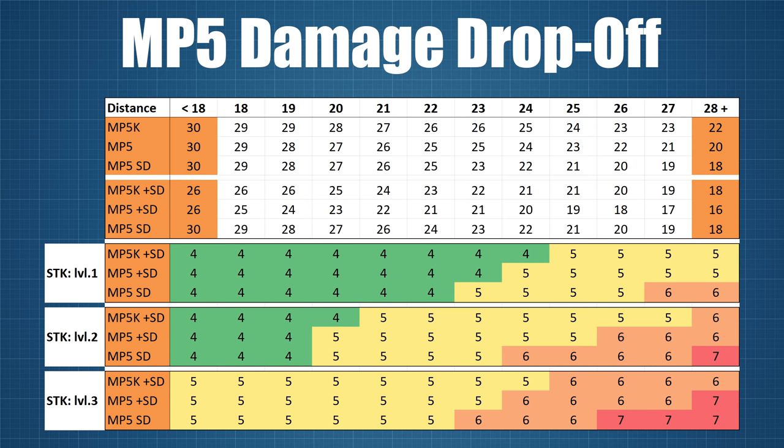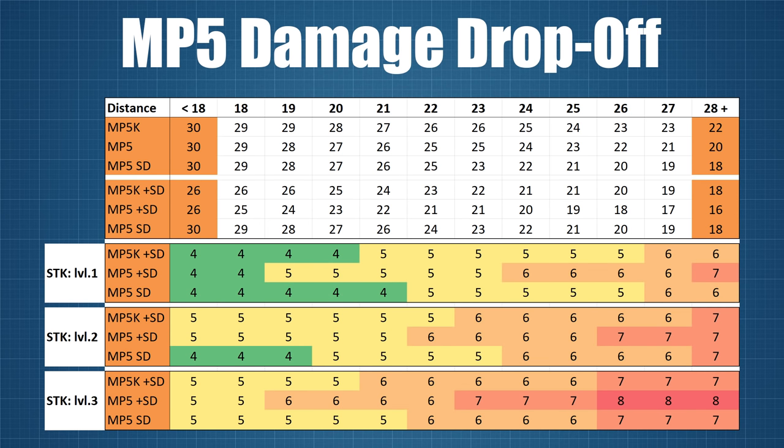The SD variant features an integral suppressor, so how does everything shake out when we suppress the other two guns as well? According to the stats, the baseline damage for both guns takes a significant hit, although in-game the damage reduction only ends up being 4 points instead of the advertised 5. At range, the K and SD variants are equally powerful while the standard version falls slightly short. Up to 18m all three guns require the same number of shots to kill against level 1 and 3 armour, while the SD has an advantage against level 2 armour opponents. At range, the standard variant is disadvantaged against level 1 and 3 armour while all three are the same against level 2. In terms of damage output, the MP5K inches out the win while the MP5 beats the SD as long as it stays unsuppressed — otherwise the roles are reversed.